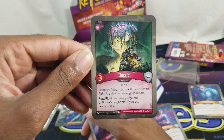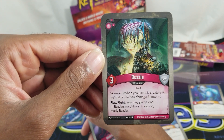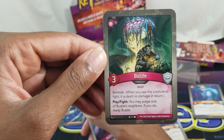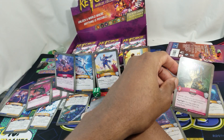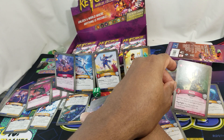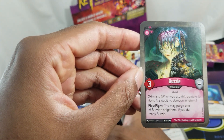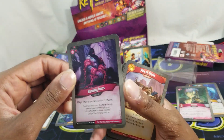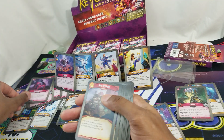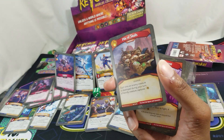Buzzle, three power, beast, skirmish: play/fight — you may purge one of Buzzle's neighbors; if you do, ready Buzzle. Yeah, you're over there with the greats — but you gotta purge him, interesting prospect. Binding Irons: your opponent gains three chains. Pile of Skulls — second rare. This is not that good, but hopefully we have some more Brobnar rares.